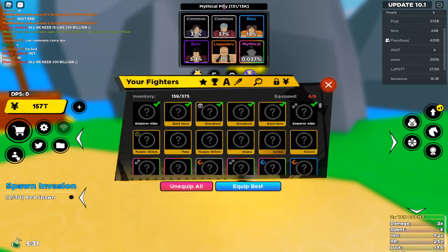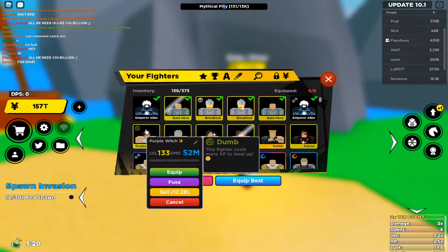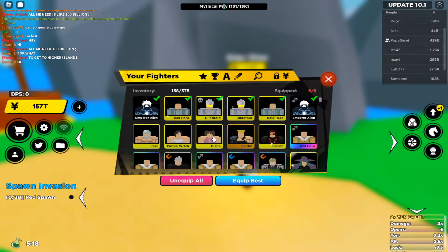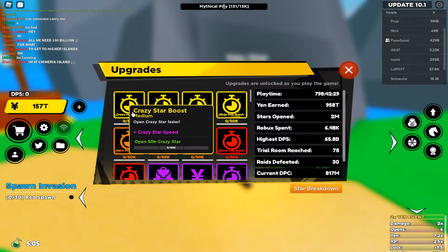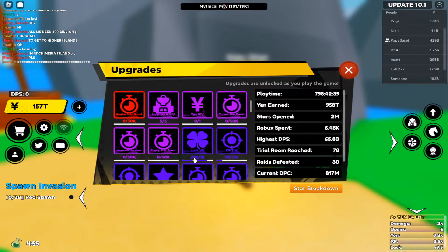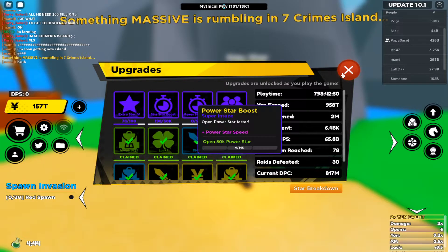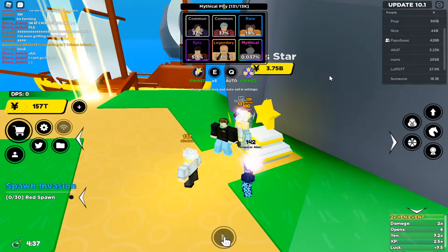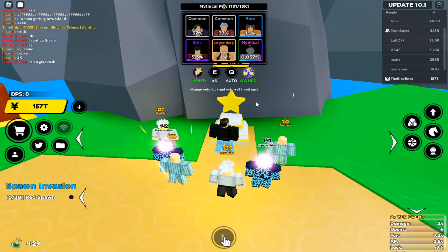I've only been opening for a little bit. We got what I think is Bon, and we got Diane — I think that's her name from the show, which is kind of nice. We also noticed they added a new open-crazy star system. Then something massive is rumbling on Seven Crimes Island — we just got a massive raid on the new map already! I think I can actually solo it, not sure though.